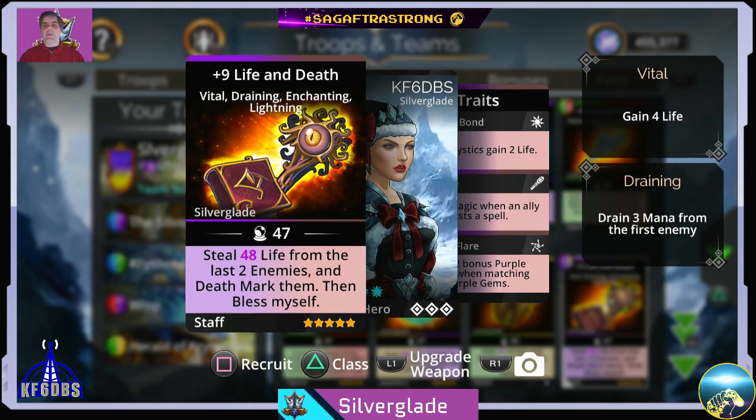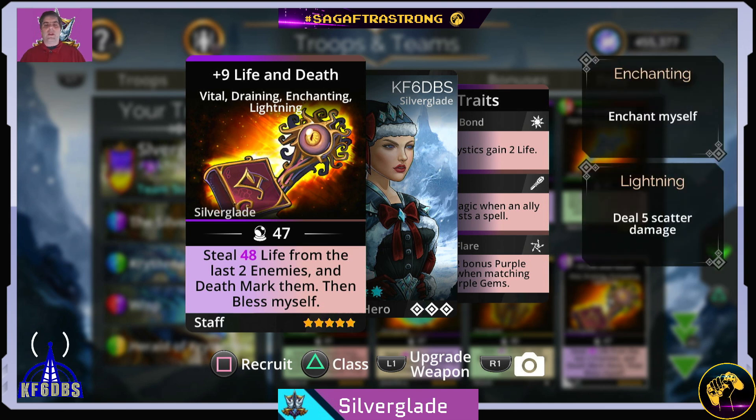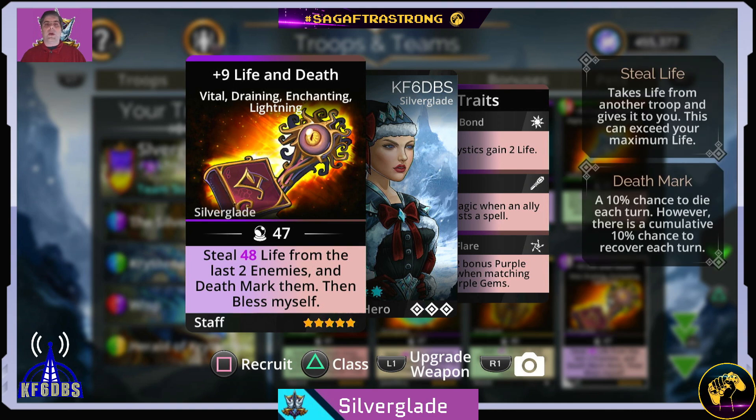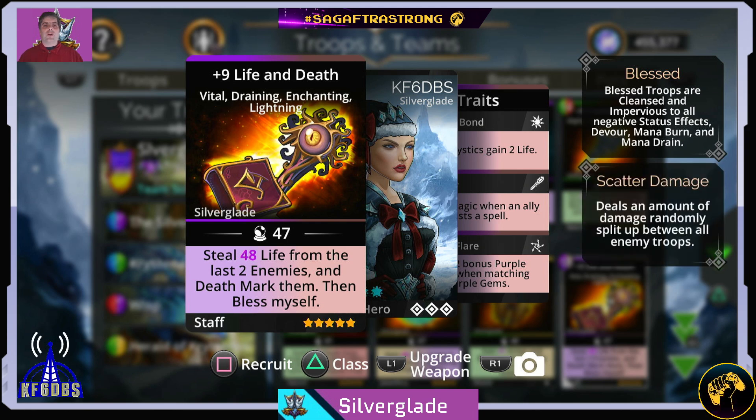The Faction Weapon is called Life and Death. It steals life from the last two enemies, then death marks them, then blesses your hero. This is a really good weapon to get. It is not an essential faction weapon, but it is probably the next tier below essential in my opinion. So make sure the next time that Silver Necropolis comes around that you get this weapon.